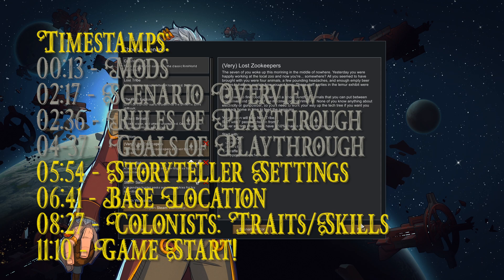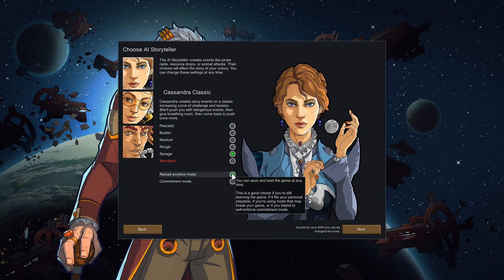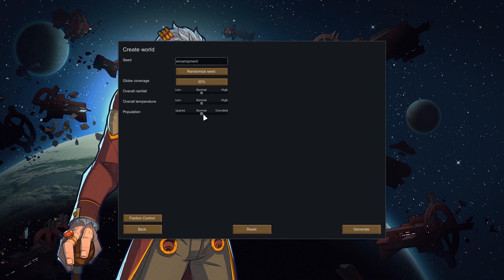We are going to generate our world. We're playing on Cassandra Classic Savage with Reload Anytime, because I don't trust the game not to trash on me. That's probably going to be bumped up to Merciless once we have more of a foothold, but with seven people and no food, we're going to struggle. So let's hit Next and generate the world.